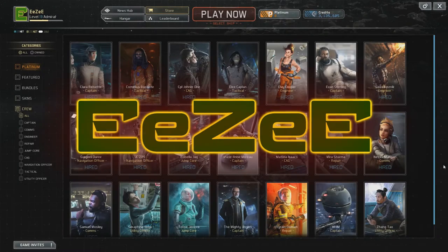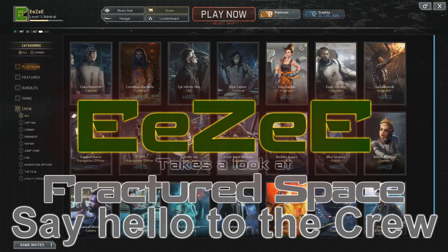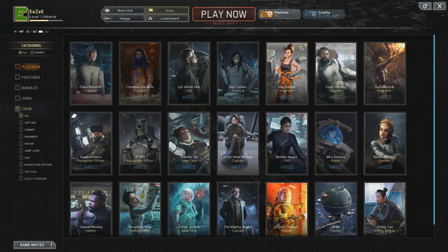Hello and welcome! My name is EZ and this is Fractured Space. We're actually not in the hangar or in the game — we are in fact in the shop, in the store, under the crew section.